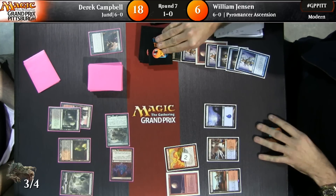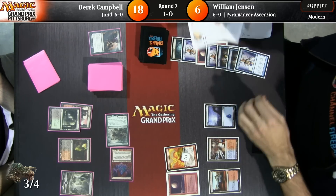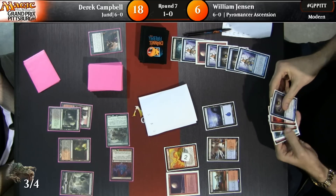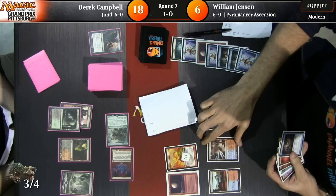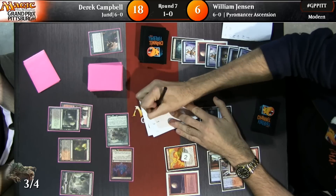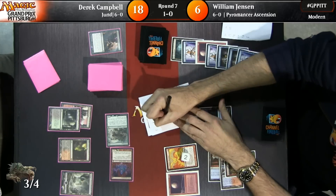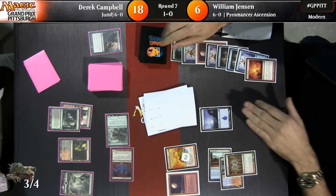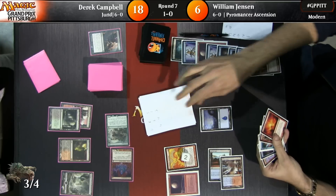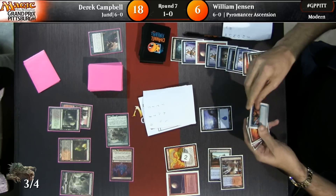Derek just rumbles with both creatures. Take four — down to six for Huey. But he gets this critical untap step and now gets to try to go off. He just found a Gitaxian Probe. Storm Count. Mana Count. Blue, red, storm. Left column is blue mana, middle is red mana, right is Storm Count. Heretic Ritual gets him six mana and one storm. Manamorphose nets him four blue, four red, Storm Count of two, plus two cards in hand.